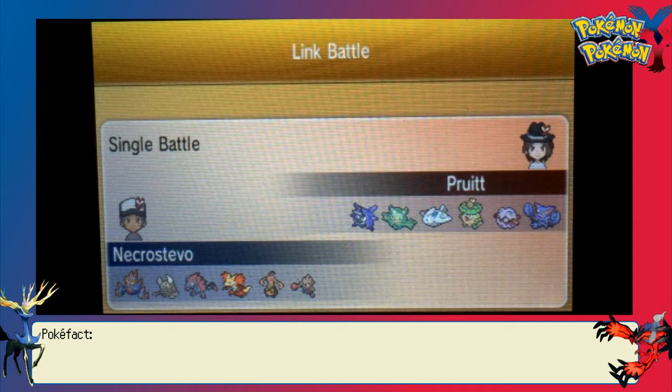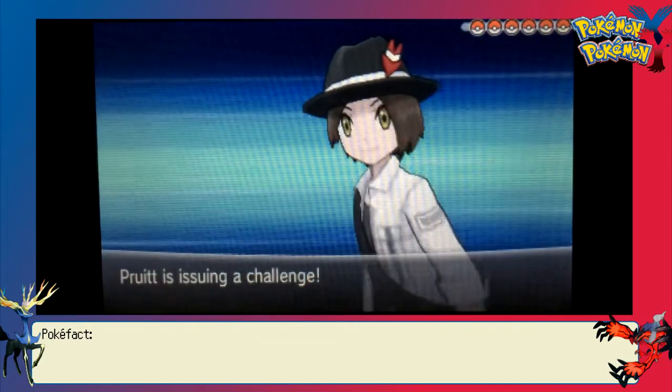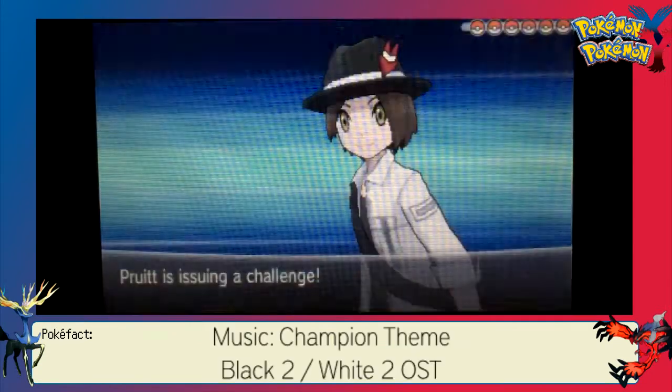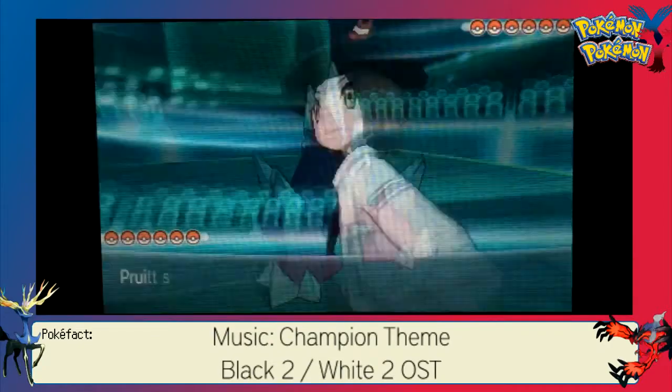This Gourgeist is actually a Small Form to be more speedy, to get off the Will-O-Wisp, Leech Seed, and Substitute shenanigans. I have Hitmonchan for the Rapid Spin, and a Choice Scarf Delphox just to make sure I have a little bit of speed in case I need it.